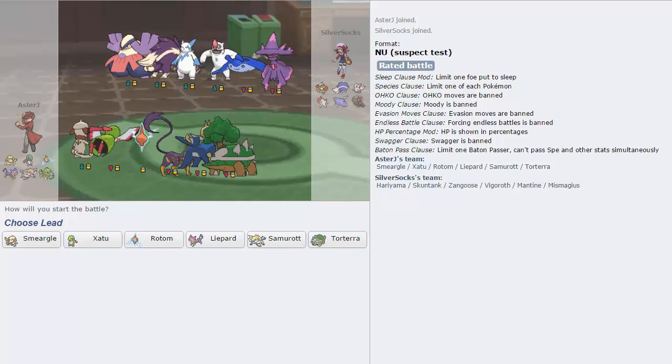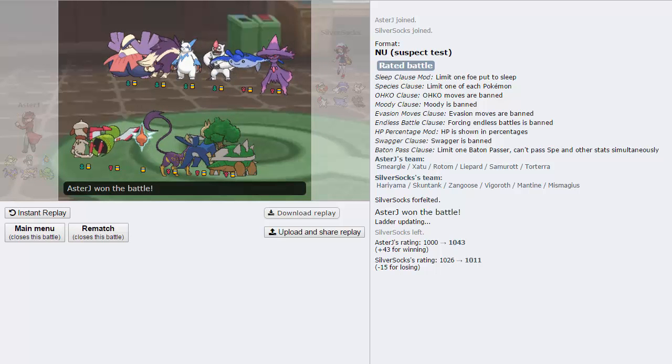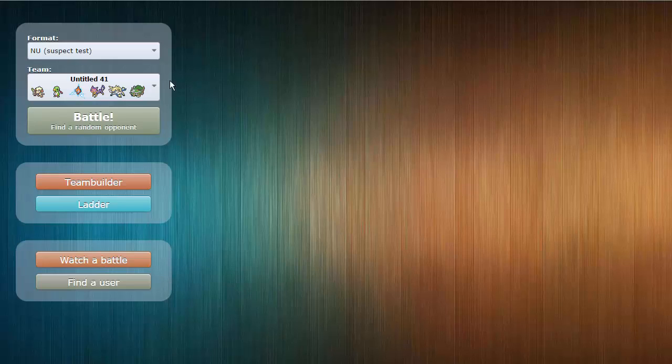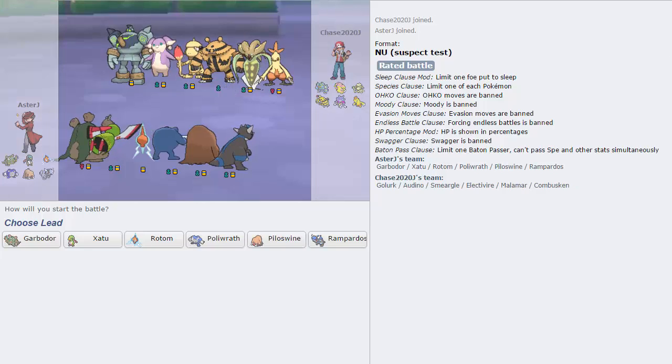Alright, so we got one. There's a Suspect Test going on right now with NU for Speed Boost plus Baton Pass. Our opponent forfeits and gives us free points - we go up by 43. We'll get another one. I wanted to explain that because of the fact that we're lower ladder, I should be able to get games relatively quickly. We were accidentally using our team from the last NU Live for a second there - it didn't take this new team. Normally it goes in automatically.